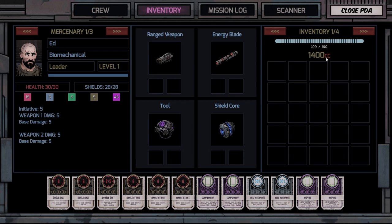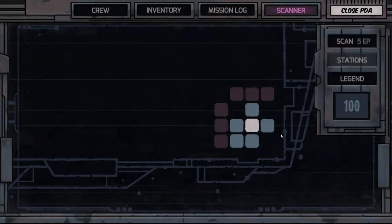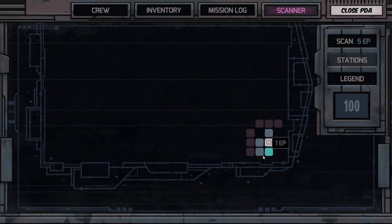If you get beat up really bad you could spend all your money just getting healed up. And it is a roguelike — when you're done, you're done. We have 100 energy; we can scan for five energy to get more data about the immediate area. You have to get back to the exit before you completely run out of energy or it's game over. Red areas are unexplored — this setup will be familiar to people who've played Darkest Dungeon.